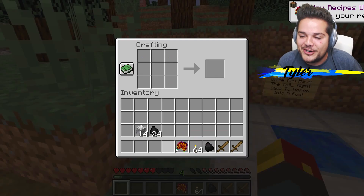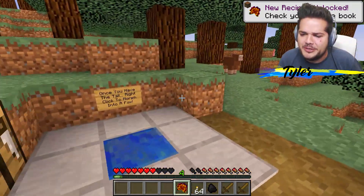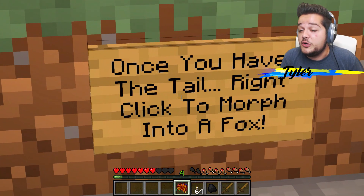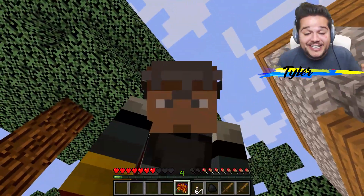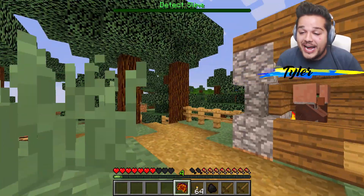Now we've got all nine fox tails - we're gonna turn them into an infinity tail. Look at that, kind of looks like a turkey. Turkey feathers - well, it's literally invisible, and wow, it must mean it's magical! Because once you have the tail, right-click it to turn into a fox. That's it - y'all ready? Hold on, can we just get a quick like on this video? Thanks! All right, let's do it - I'm a fox!